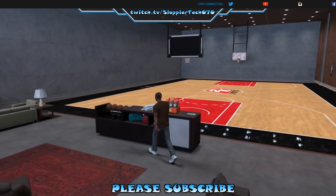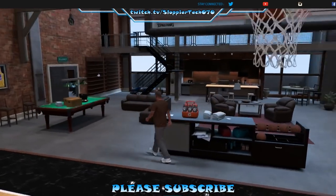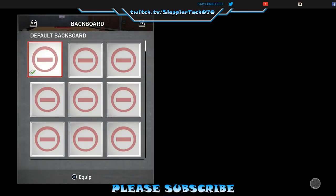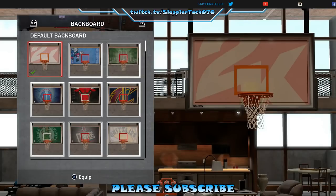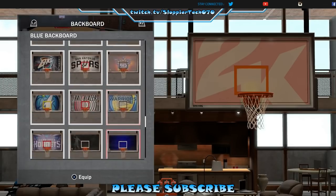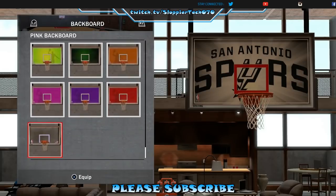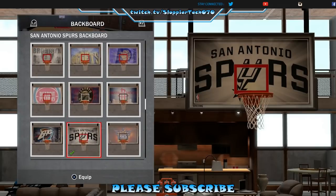For some reason they put it right here - there's a 'Start a game with friends' option there too. If you hit X right there you can do my court customization. Default background - I'm not gonna spend any money right now because I've just started. So I have all of these which is pretty cool, but I have to go with the Spurs. Let me see what else they got - oh those are cool! But you know I got to go with the Spurs.